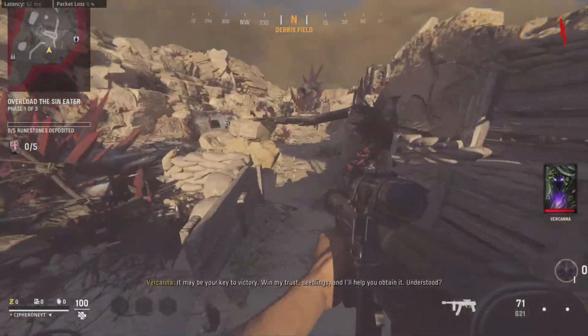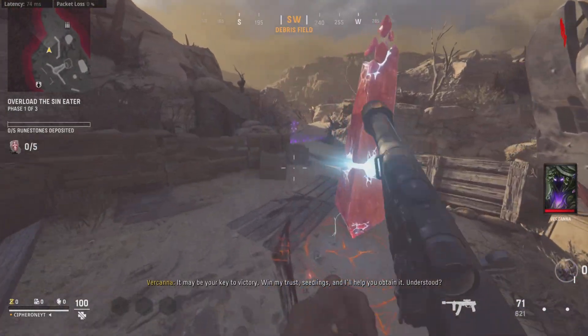What you have to do is pretty much climb on top of sandbags and you jump the barrier.